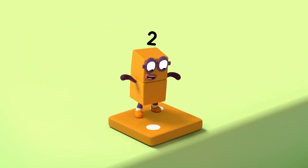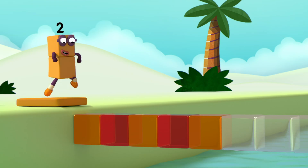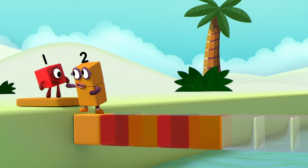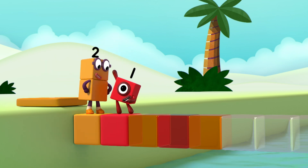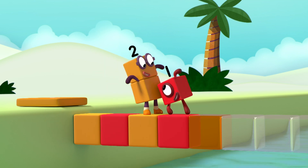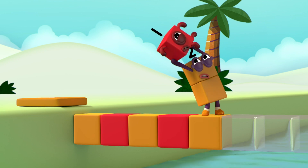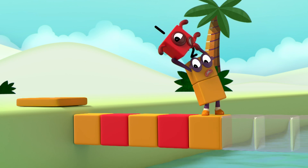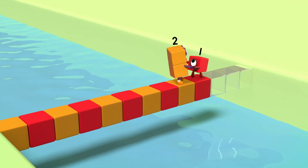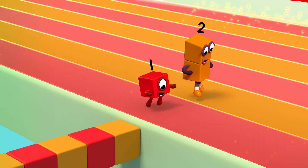Two dots. My turn. Orange — uh-oh. The second one's red. One. Red. Orange. Red. Orange. Continue the pattern. Red, orange, red, orange, red, orange, red, orange. Pattern unlocked.